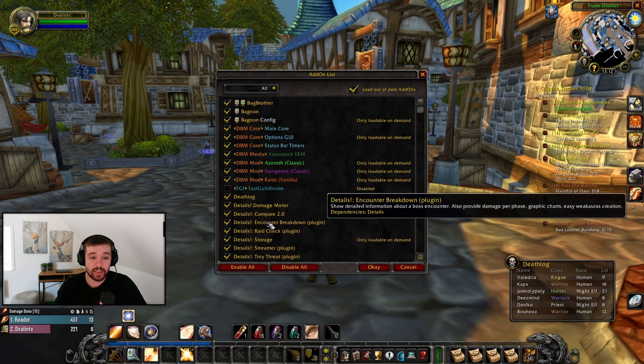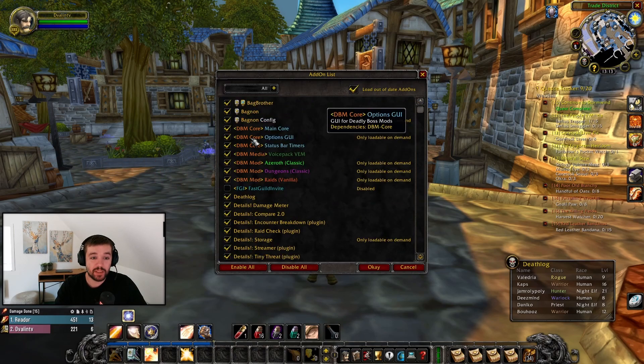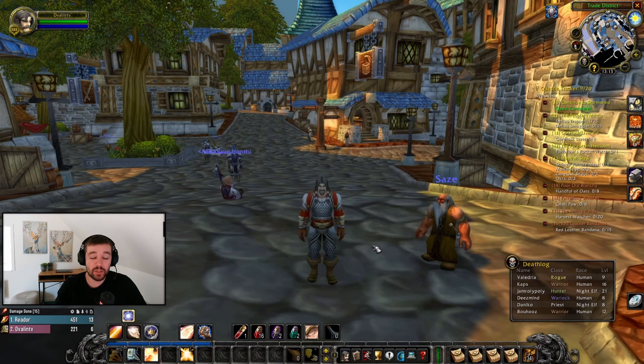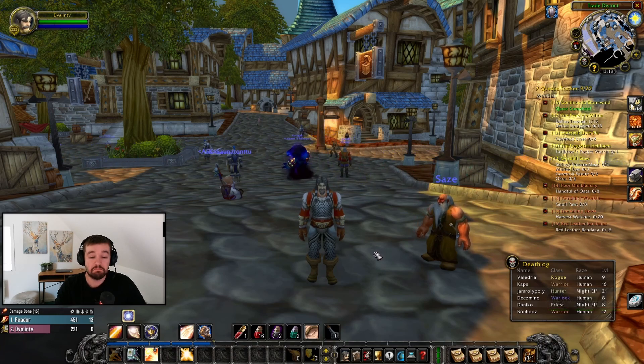So to go through them again: number one is Questy, secondly Bagnon, thirdly Pawn, then we have DBM which is Deadly Boss Mods to help you in dungeons, Death Block for death notifications, and Details the damage meter. Those are the add-ons I recommend if you're going into Classic Hardcore and want to know what add-ons are good for you. Thanks for watching, have a good day, bye!